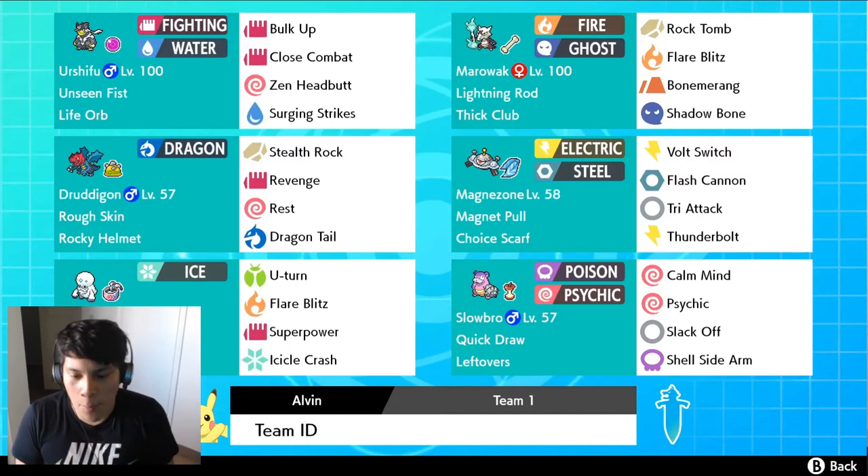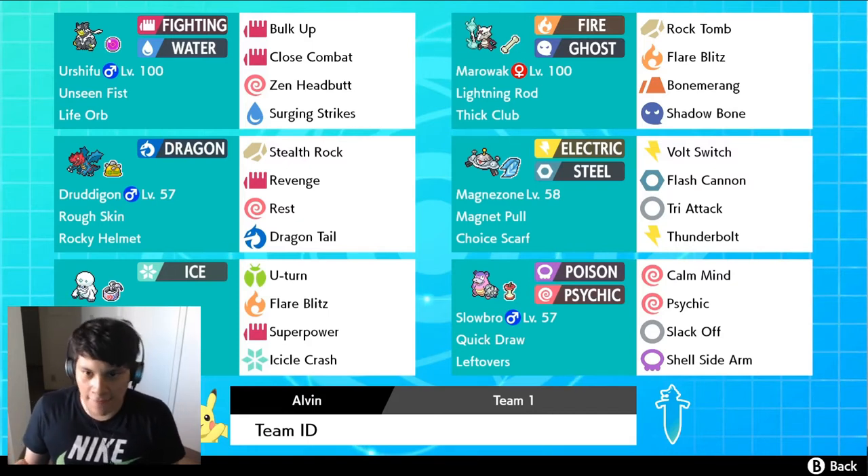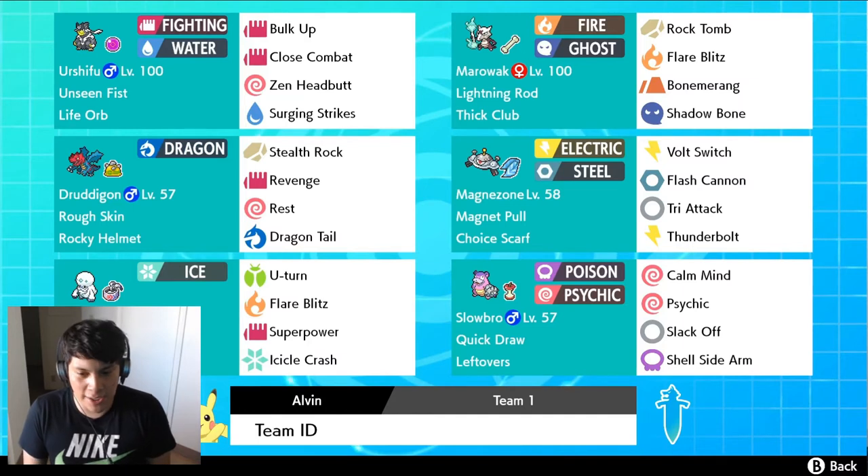We're going to start with Galarian Slowbro. Galarian Slowbro is a new Pokemon available within the Isle of Armor. It has this new move called Shell Side Arm, and basically what this does — it's a special attack but it deals damage on whichever is higher. So if my opponent is going to take more damage on the physical side or the special side, it's just going to deal the most damage. With this Slowbro we're running Leftovers, Calm Mind, Slack Off, Shell Side Arm, and Psychic.